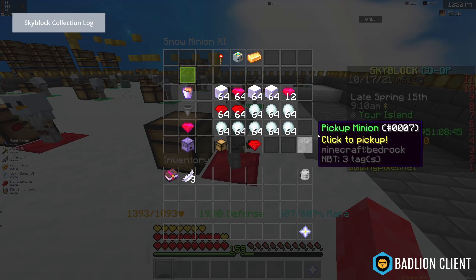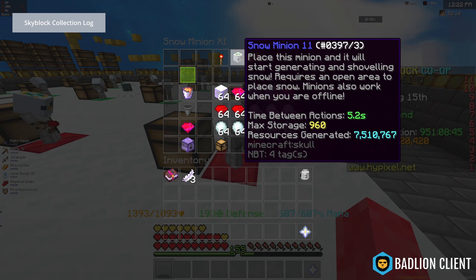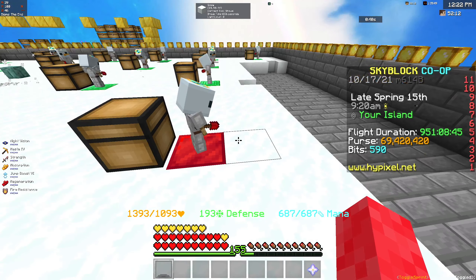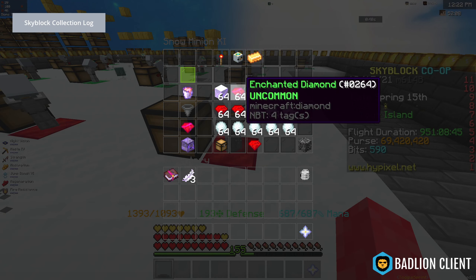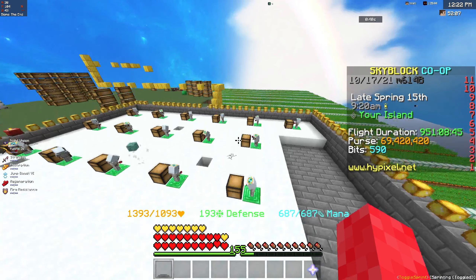As you can see, snow minions act every 5.2 seconds, which means you're going to be getting a lot of enchanted diamonds. Most of the time you get about 45% of your revenue from the enchanted diamonds. So by having a diamond spreading on snow minions, you basically double the money the minion makes.